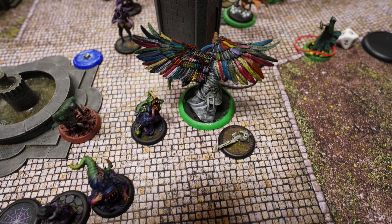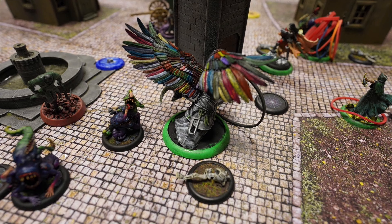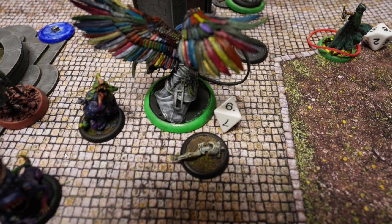Insidious Madness makes a second attack on Big Bird, staying outside its zero-reach so the big bird is engaged and can't attack while Insidious Madness can. The attack deals four damage to Big Bird.